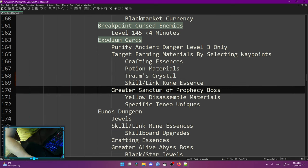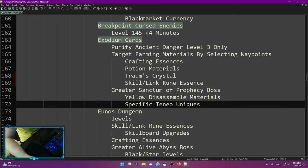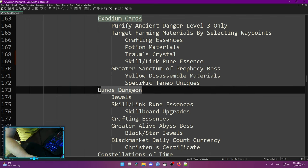Exodium Cards can also drop you a Greater Sanctum of Prophecy Boss, and that boss drops yellow disassemble materials. By normally disassembling items you can only get gray materials, and in the shop there is a lot of stuff that costs yellow disassemble materials. This boss also drops specific uniques, but there are only a few and they are not exceptionally powerful.